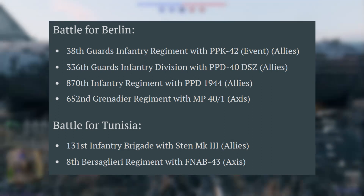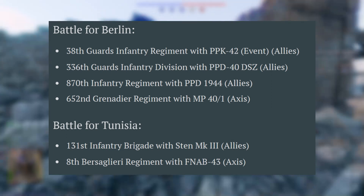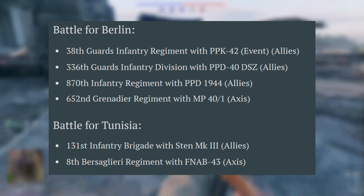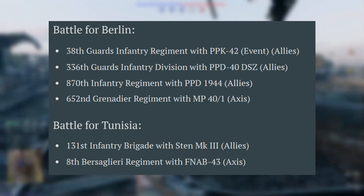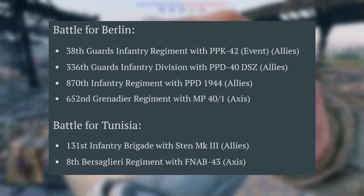In the Battle of Tunisia, the Allies are getting the Sten Mk III, and for the Italians we're getting the FNAB-43 — known in the community as the Funny Hats. All of these premium squads that I've just listed are getting engineers, which means they'll gain a second engineer slot, and that's going to be insanely good.